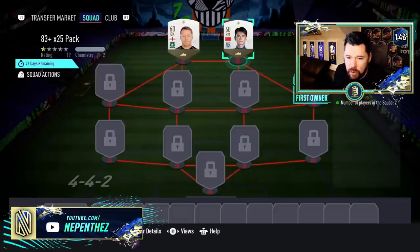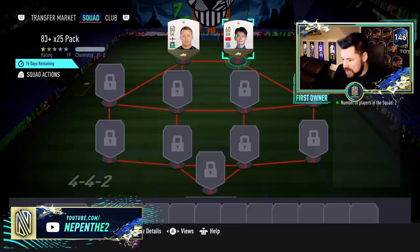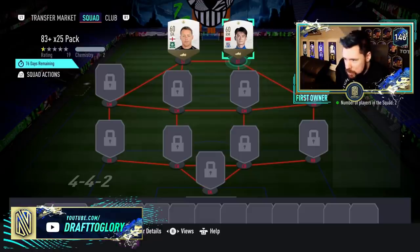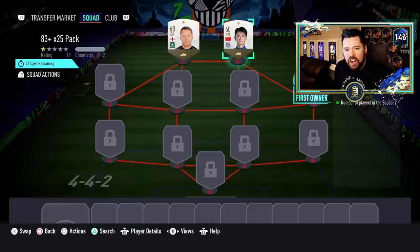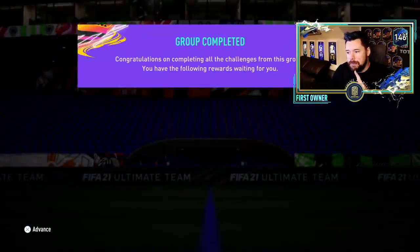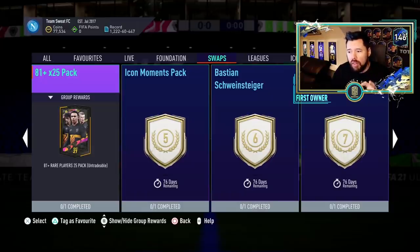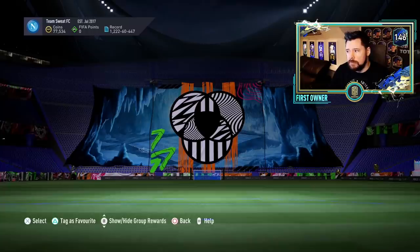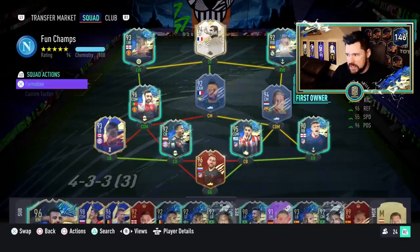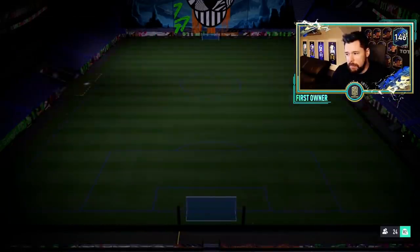What's up guys, Nepenthes here and welcome back to another episode of the First Owner Ultimate Team series. Today we are completing the 83 plus times 25 pack in the hopes that we will get some Bundesliga Team of the Seasons. If we get some of the super high end Bundesliga TOTS they'll go into our team for some champs, otherwise today's champs games are going to be with this team here.